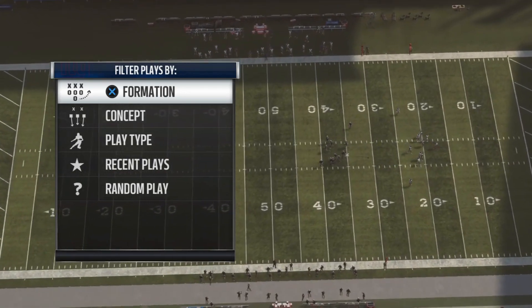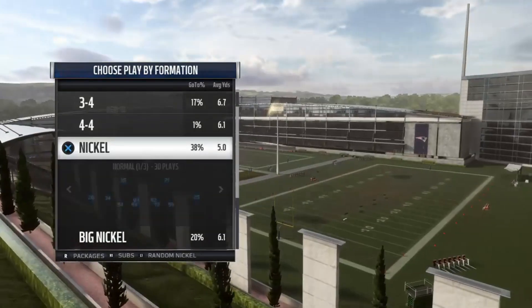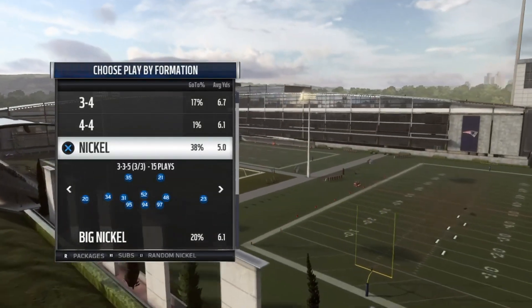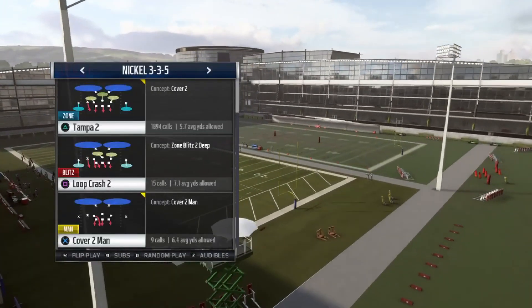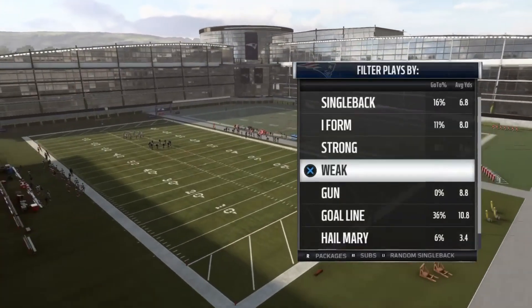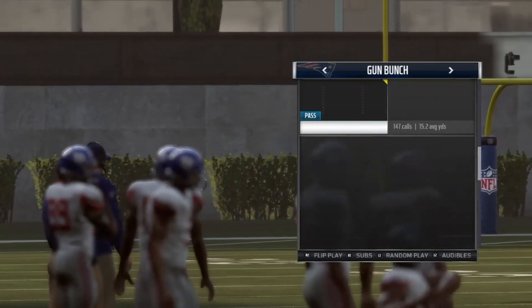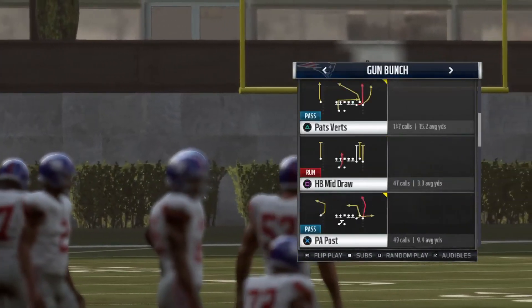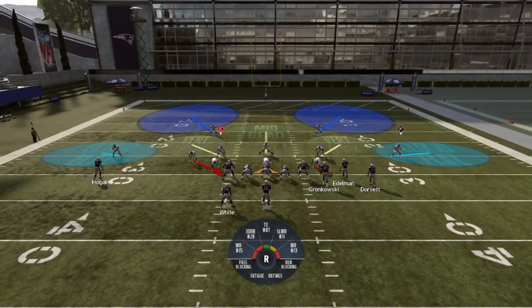Alright, we're back in practice mode. Today I'm gonna be showing you guys how to stop verticals and make adjustments if people are running crossing routes out of a 3-3-5. The first play we're gonna cover is a bunch formation, because a lot of people like to run verticals especially if you're running Cover 2 — and when he sees it, he's gonna motion out of the set.